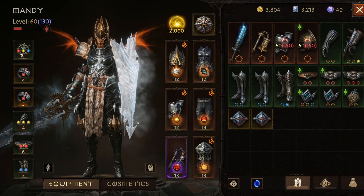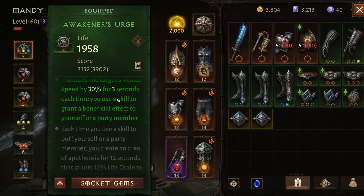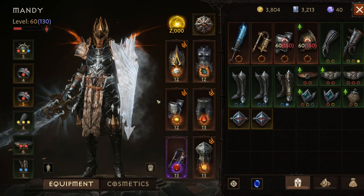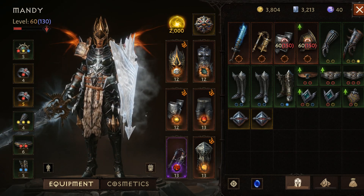This build is mainly a PvE full support build. It's pretty good for farming and incredibly good for dungeons, especially if your party knows how to take advantage of it. It is the Urge build. The reason why it's so good is the second effect — the first effect increases the duration of all beneficial effects on you or your party members by 30%, but the second increases the target's attack speed by 30% for three seconds each time you use a skill to grant a beneficial effect. Basically, you can run dungeons in one or two minutes.